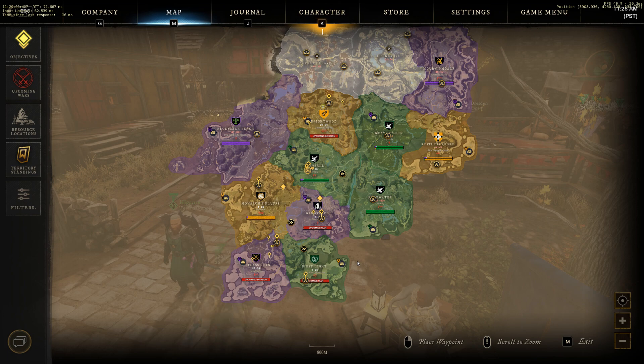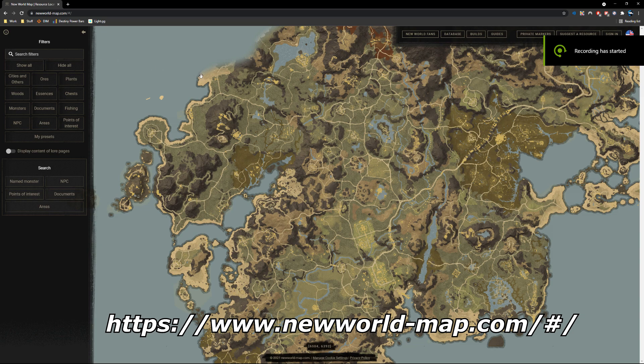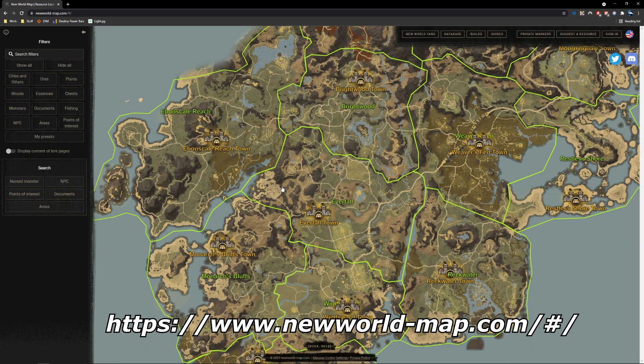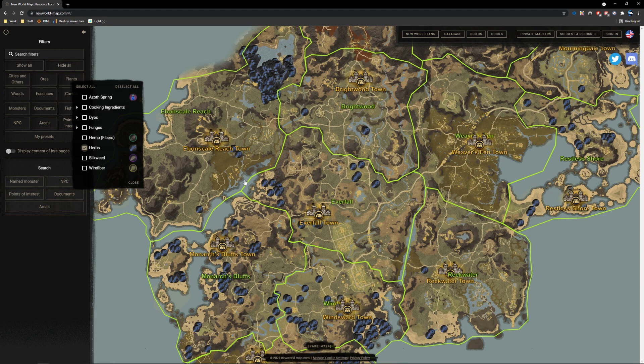The final thing I want to share is an awesome website you might not know about: newworld-map.com. It takes you to an interactive map of New World with a filter system on the left side. At first the map might be blank — just hit 'Hide All.' You'll want to enable cities to get your bearings, and enable regions so you can see where each territory starts and ends.